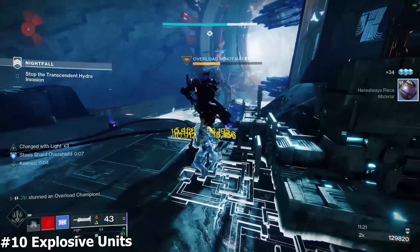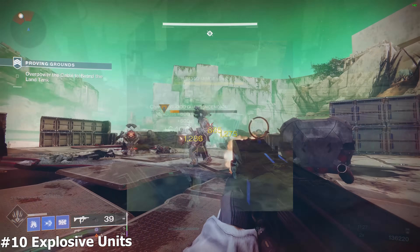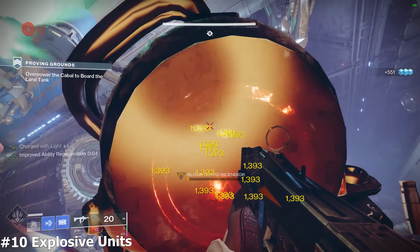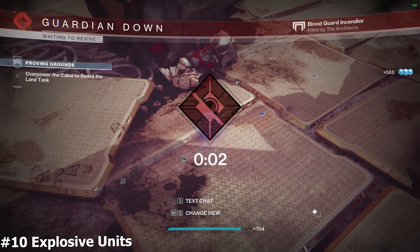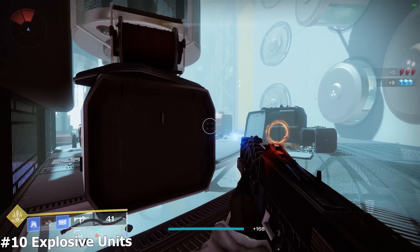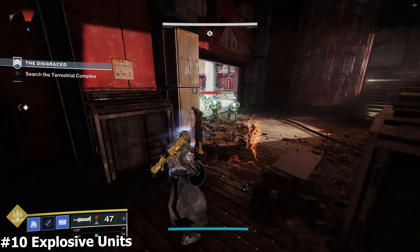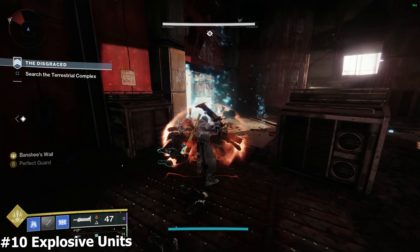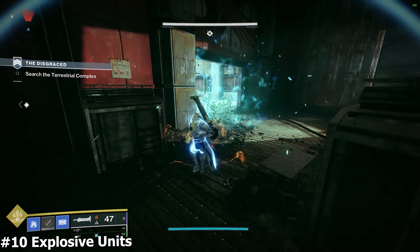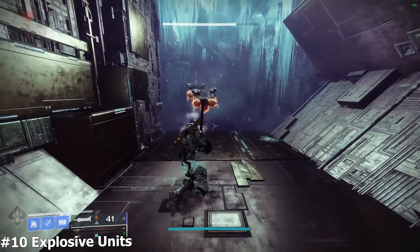Category 10: Explosive Units — Shriekers and Screabers, Fallen Shanks, Cabal Backpacks, Hive Cursed Thralls, and Vex Fanatics. Against Cabal Backpacks, there's no reliable way to Perfect Guard — they detonate out of nowhere; if you see them on the ground, don't shoot them. Vex Fanatics leave a pool of Radiolaria when they die — clean those from a safe distance. Other explosive enemies are straightforward: Screabers and Cursed Thralls stretch their arms out when about to explode — hold guard then. Fallen Shanks glow bright before exploding — hold guard when the light is near its brightest.